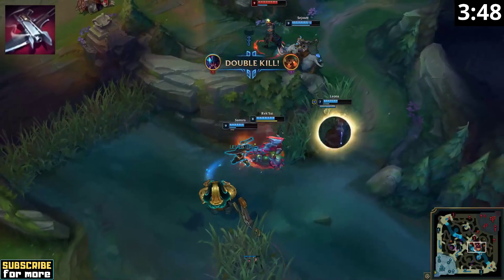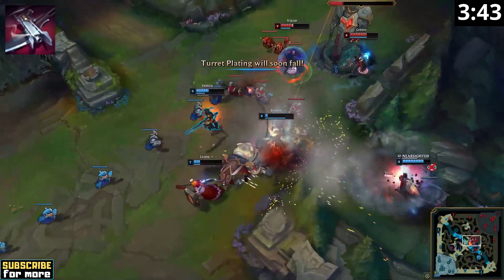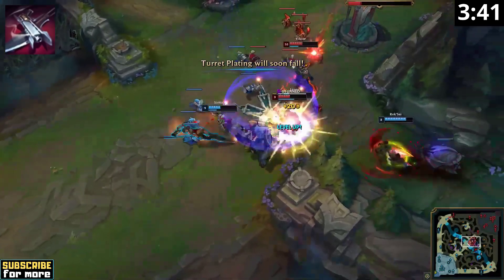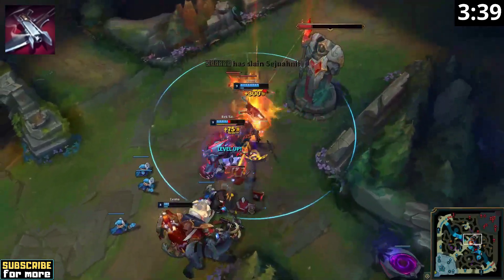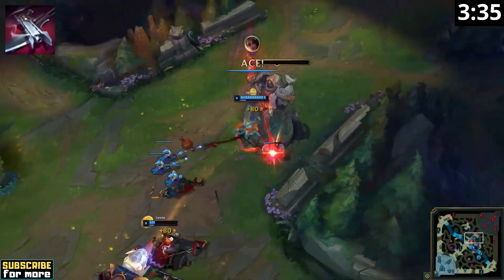Your Q spell is really your bread and butter as it is essentially a shorter-ranged version of Ezreal's Mystic Shot, allowing you to be useful in fights without going all-in right away. In melee range it deals bonus damage just like your auto attack, and its hitbox will cover a wide area in front of you which makes it very easy to land.